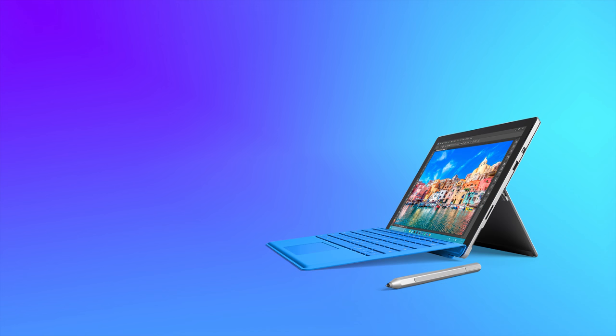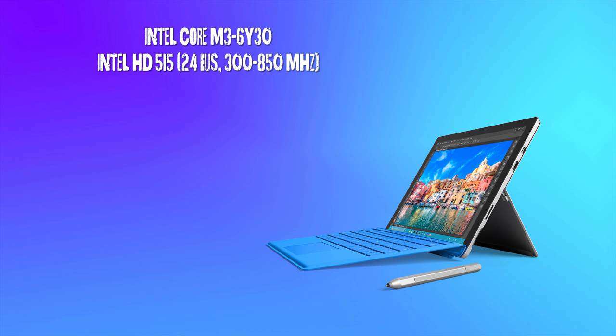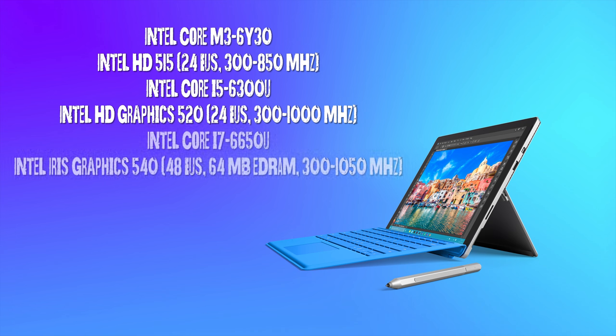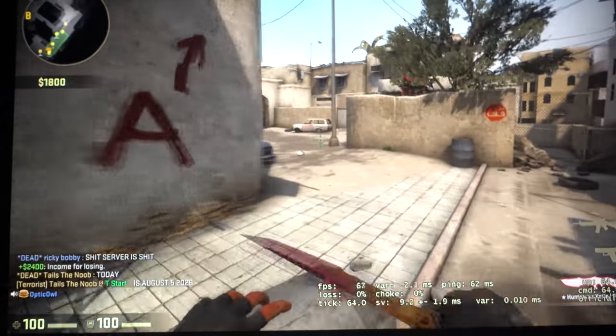The Surface Pro 4 can come with up to three different processor integrated GPUs depending on which model you buy. They are the Intel Core M3 which comes with the Intel HD 515, the Core i5 which comes with the HD 520, and the Core i7 which comes with the Iris 540. The model benchmarked in this video comes with the Core i5. Keep in mind that if you get the i7 version, it will come with the more powerful Intel Iris 540. That's it for the overview, let's get to the benchmarking.